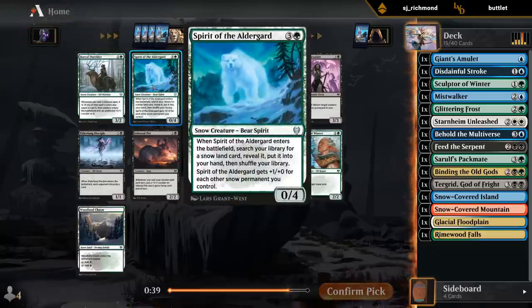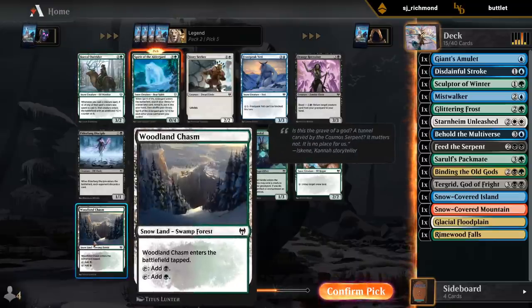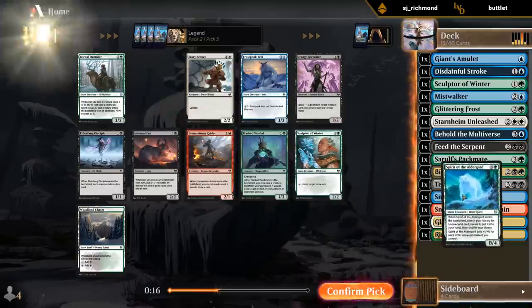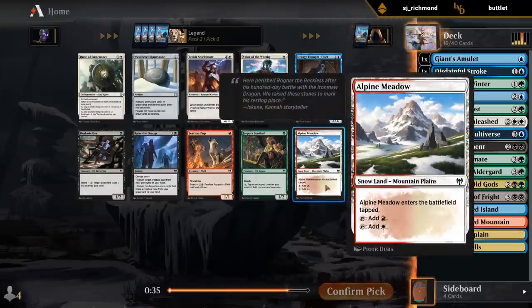Spirit of the Elder Guard is going to be the pick, I think. Boreal Outrider would be amazing, Chasm would be awesome, Sculptor would be awesome. But Spirit of the Elder Guard gets a land and is gonna grow pretty large. Unlike the Priest, this counts each snow permanent - so not only lands.